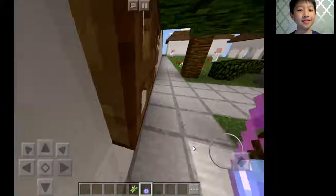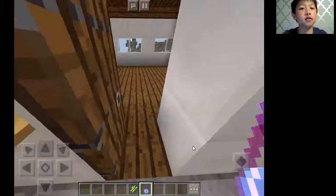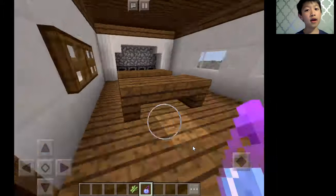Over here is the kitchen, which prepares the food for the Indians. Here are some tables where they prepare food, and over here are two shovels, which are used to bake.